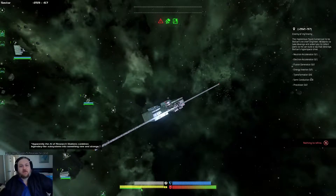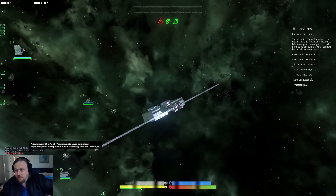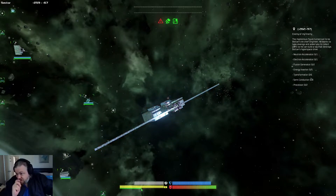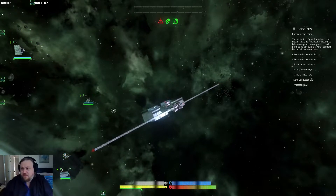Hello and welcome back everybody to Soros001's channel. This is Arborian, and we are picking up where we left off in the last video. I'm doing this mission at the moment — Enemy of My Enemy — where I need to collect all of these items that you see here on the right. I'm going to try and do some procurement and get some of these items. I'm going to try and find them and do this mission because I have to take on Botan.